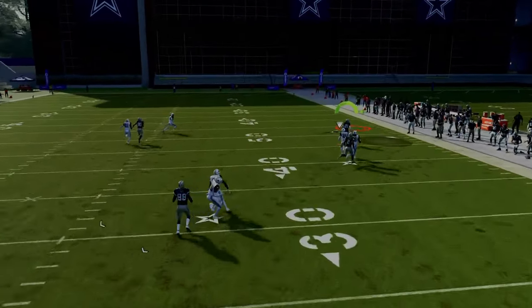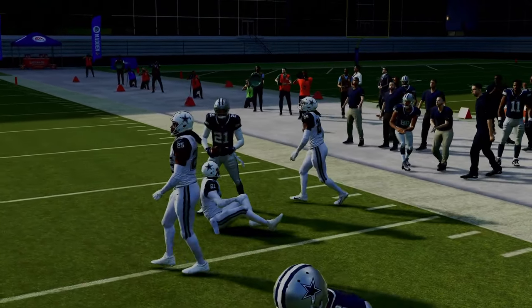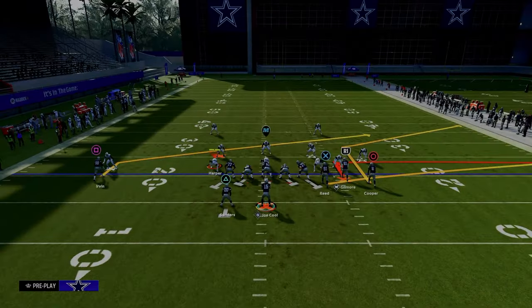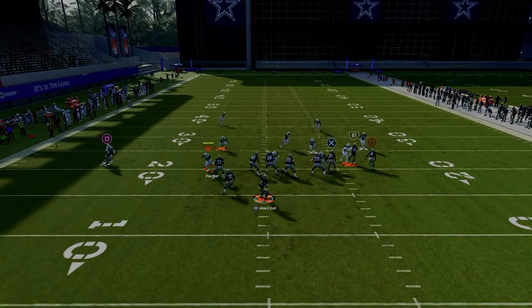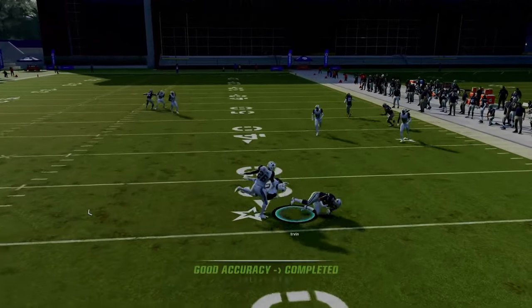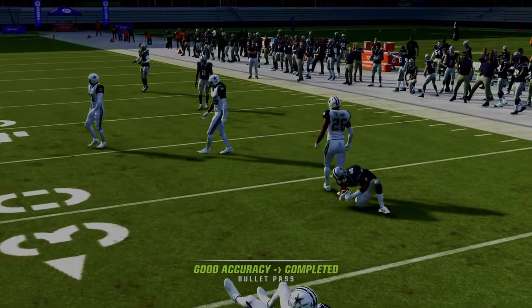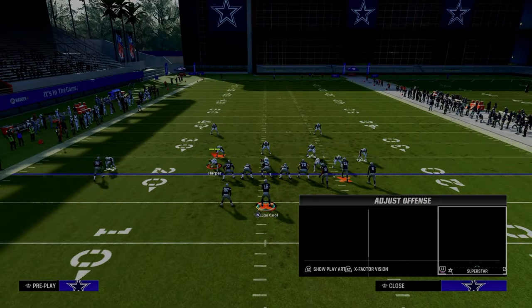We're going to get kind of a natural pick, natural rub, and that corner route is going to get over the top of a cover one style of defense. So if they are running any kind of press man, this is a great way to attack it. You also have this kind of backside drag as a check down — I find that it's a little bit better than the backside slant for attacking really any defense that you're going to face.